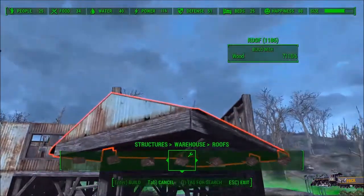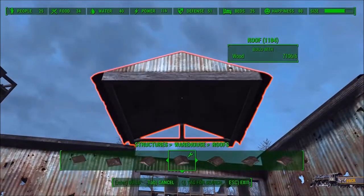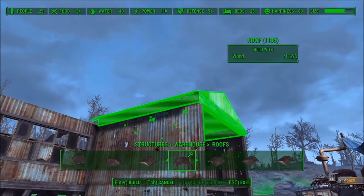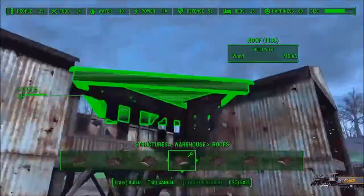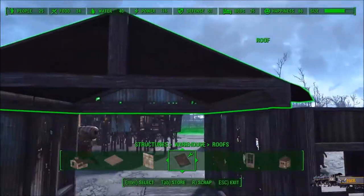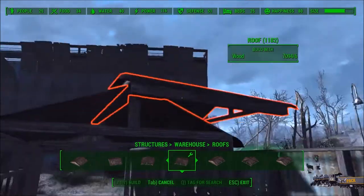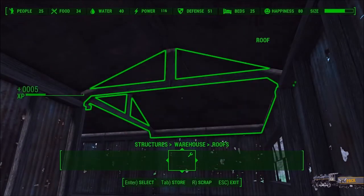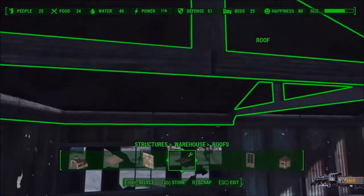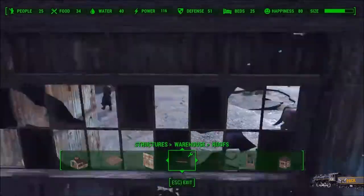We can put our roof on. The reason why we have to do the ends like this is because — I used the wrong piece — if we don't do the ends like this, with this step up, you'll never get inside. It just so happens that these arch pieces are up just high enough to where we can actually walk underneath them. As a result, we can come in here and walk. But we cannot go underneath the end piece, so we have to use these types of roofs.